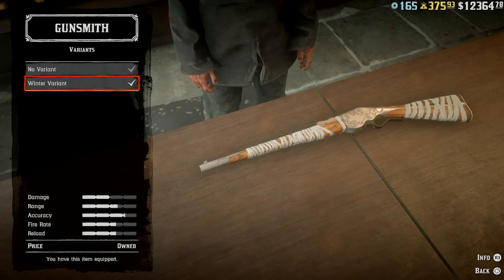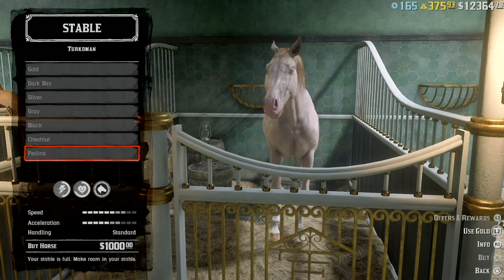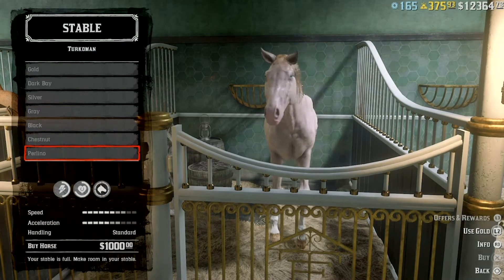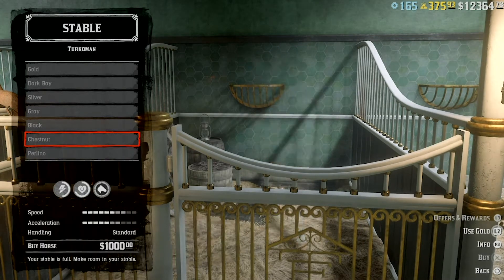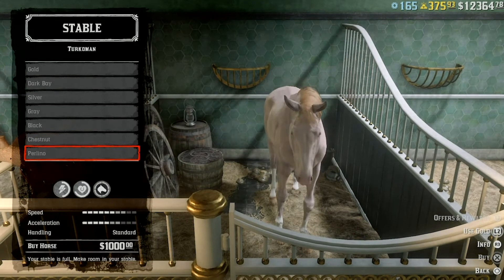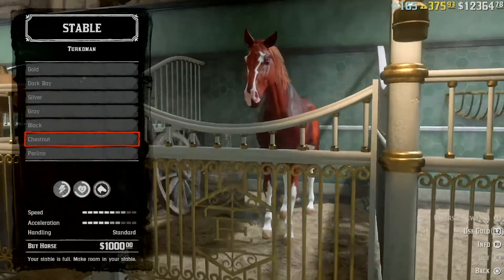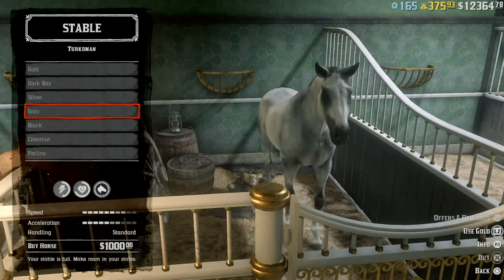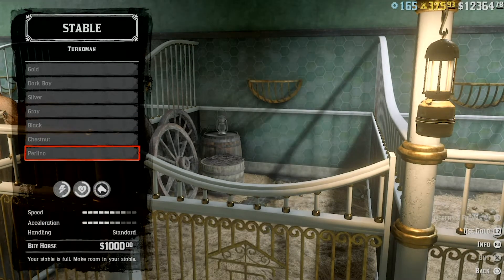Speaking of cash or gold — we have new Turkerman horses. Stables across the states are offering a range of new Turkerman breeds including gray, black, chestnut, and perlino variants. I went and checked these out. The gray, chestnut, and perlino will run you about a thousand dollars, but the black one costs 40 gold bars. Why it's singled out I don't know, but with gold being much more difficult to make these days, that's definitely something you want to consider before purchasing.